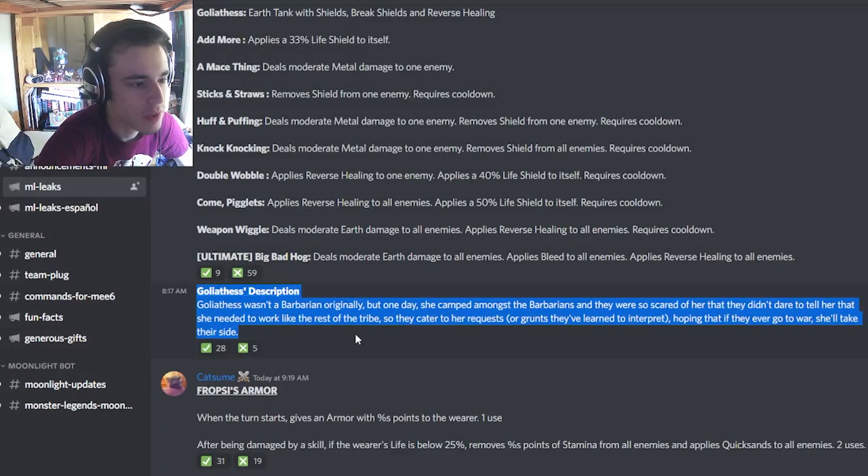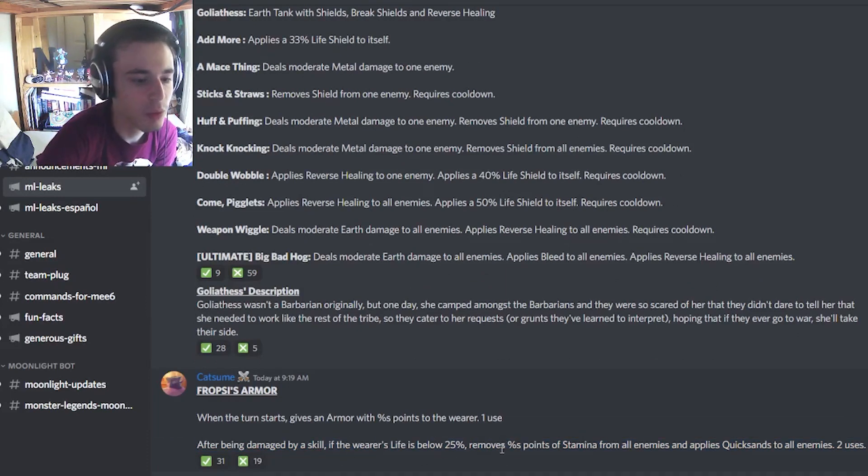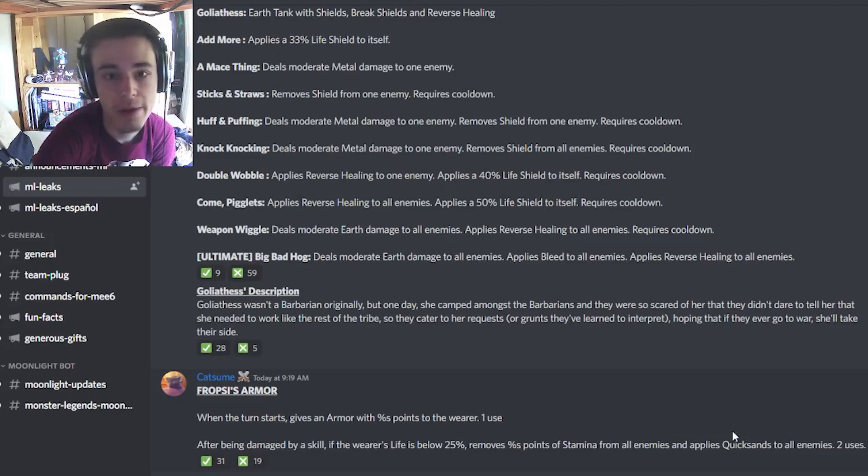We also have Propsy's Armor. When the turn starts, it gives an armor with points to the wearer, which is pretty good. And then after being damaged by a skill, if the wearer's life is below 25%, it will remove stamina from all enemies and apply quicksand to all enemies, which is really good. So this will definitely be a good armor to have.